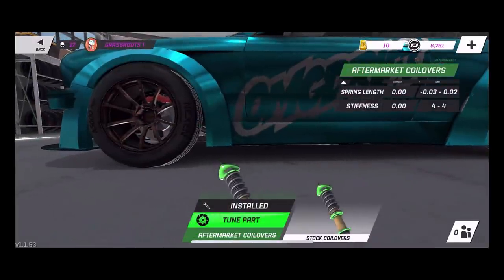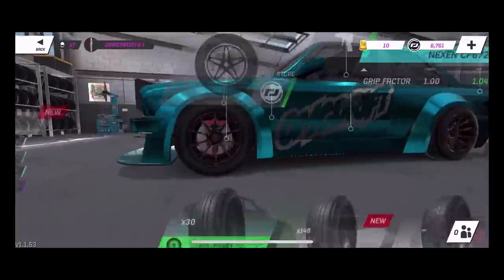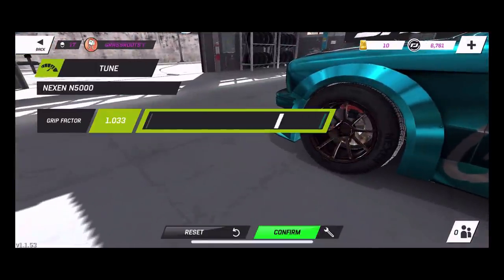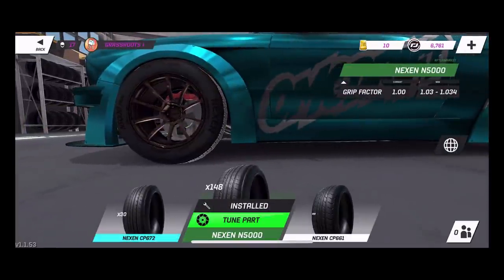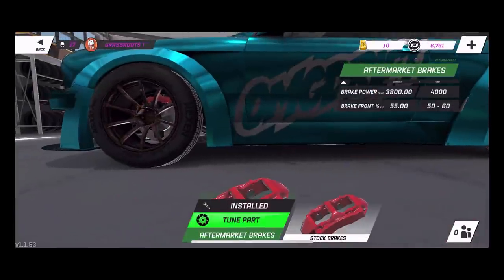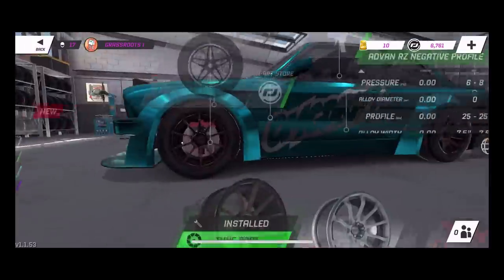The one thing I did want to adjust is the tire profile. I just noticed you can turn down the grip factor — I didn't know that was a thing. So apparently we can turn down the grip factor of these tires just a little bit, and then we are going to leave our brakes and adjust our tire profile slightly.